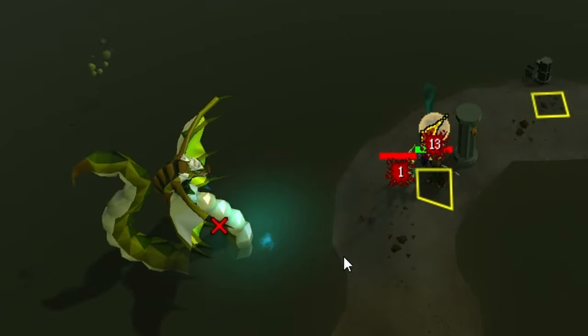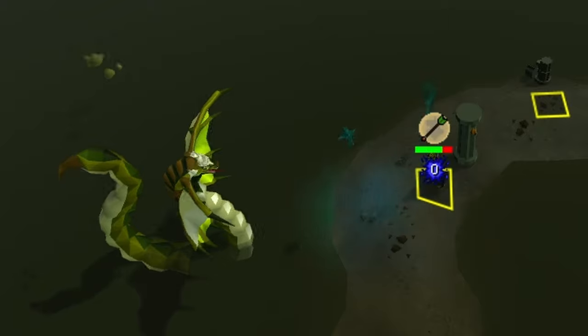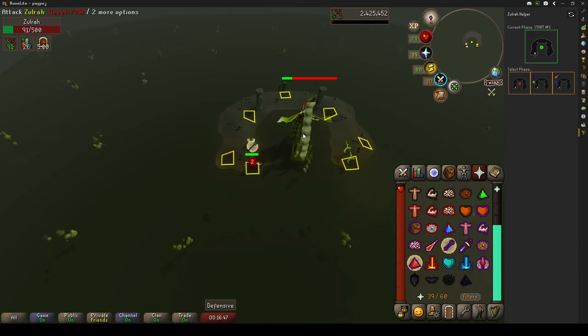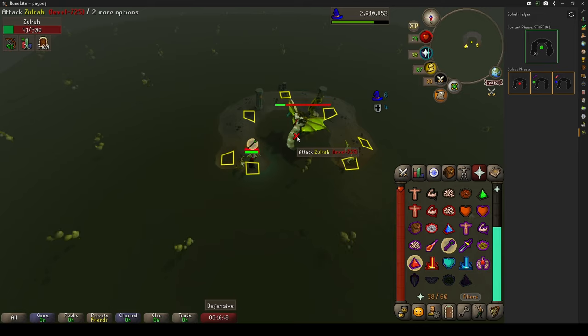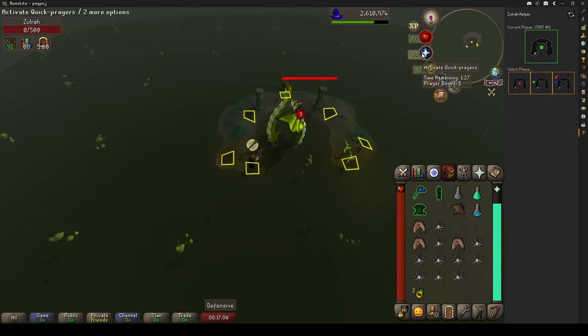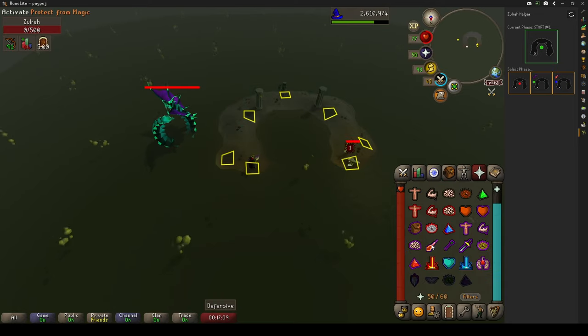The damage is counted as soon as he releases the ball, not when it hits you, so you should always pray in advance. If by any chance you take a huge amount of damage, don't panic — this is why we brought combo food. After the last phase, Zulra will reset back into his original green phase but this time he'll attack you with ranged instead of being passive like in the beginning. Everything else remains the same. As you can see, if you had a little bit more HP, he would ascend into his blue phase and continue the fight normally.